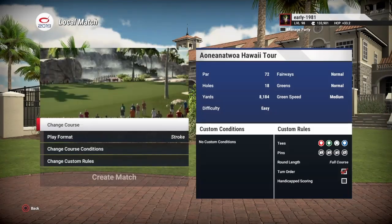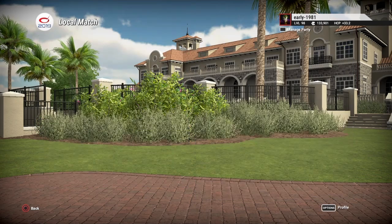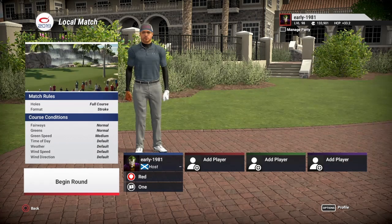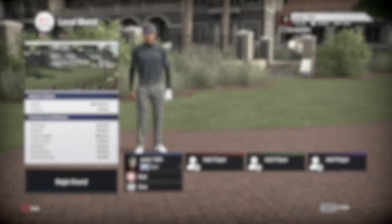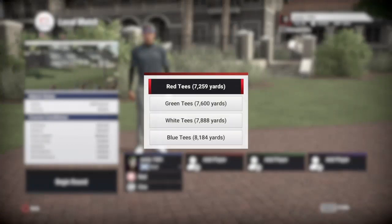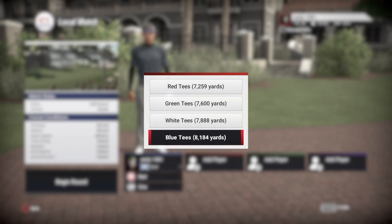Hey golf fans, this is Early 1981 and welcome to Awan Anatoa Hawaii Tour Golf Course by the one and only Colin Mafia. Fairways are normal, greens are normal, green speeds medium. We're leaving everything else at default, and we are going to be playing off the blue tees, which are playing a whopping 8,184 yards.